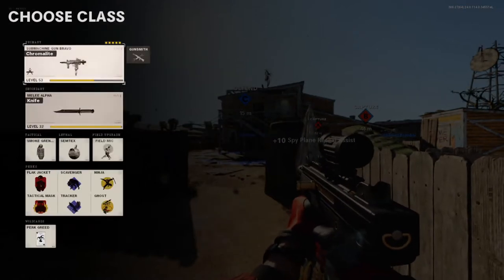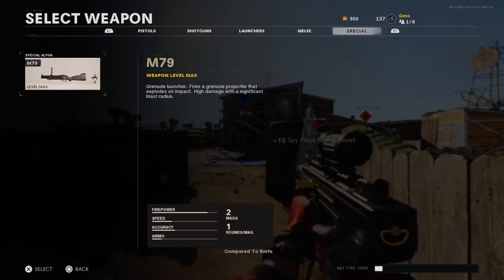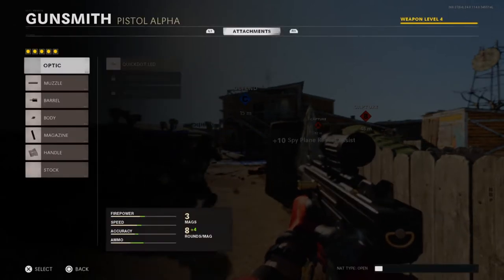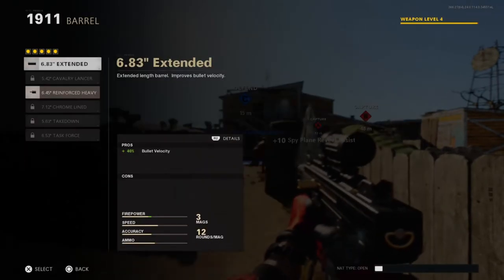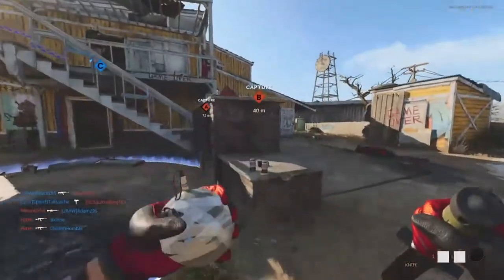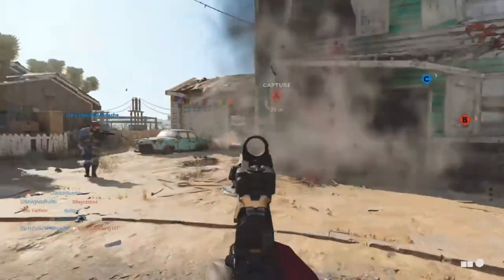Next is point blank range. Go into core and put on Gung-Ho, because that will make life so much easier — it honestly helped so much for me. You also want to use smoke grenades, and have a grenade in your right hand so when you're running around you can automatically shoot them. Throw smoke between the two buses and start shooting, or lay down in a corner and shoot when somebody comes in.